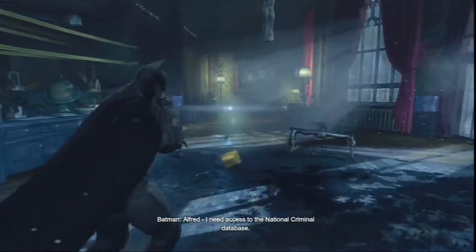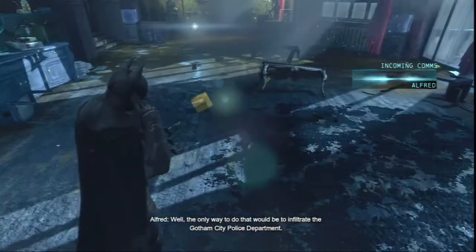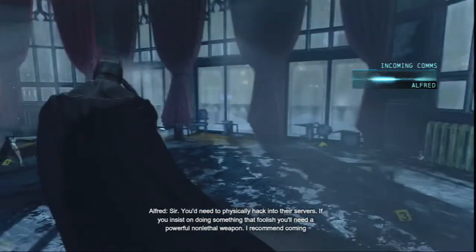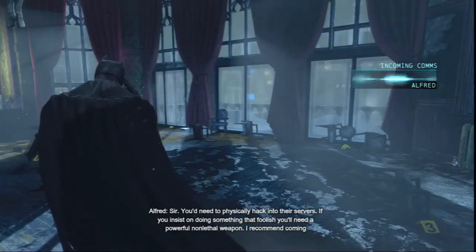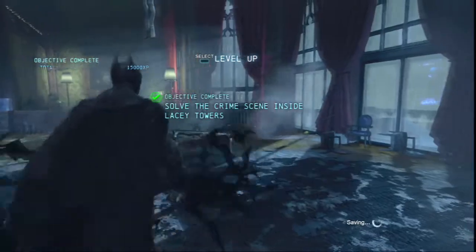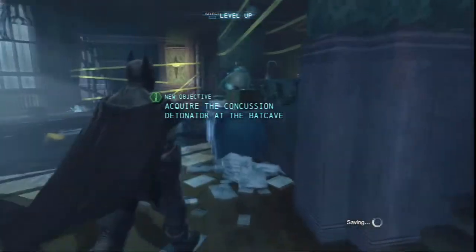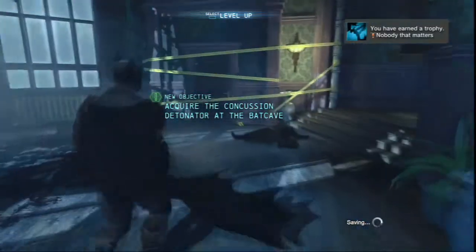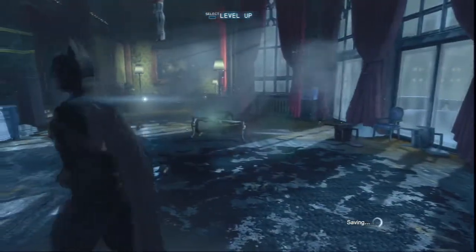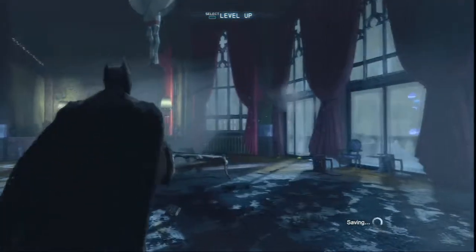I have a body, an unknown shooter, and an unknown assailant who attacked the shooter. I need to match the DNA samples against the records in the National Criminal Database to identify who was in the room. Alfred, I need access to the National Criminal Database. 'The only way to do that would be to infiltrate the Gotham City Police Department.' Then that's where I'm going. 'You'd need to physically hack into their servers. If you insist on doing something that foolish, you'll need a powerful non-lethal weapon - I recommend coming back here to pick up your concussion detonator.' Not a bad idea. Alright guys, so we solved the crime scene here - that was pretty hard. Make sure to like and subscribe if you like this video, and I have more parts for you guys soon.